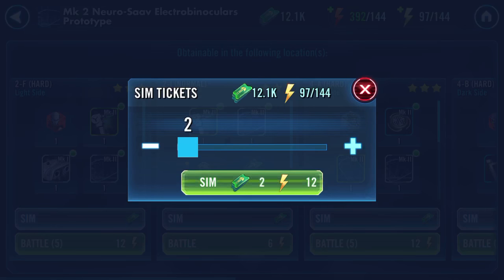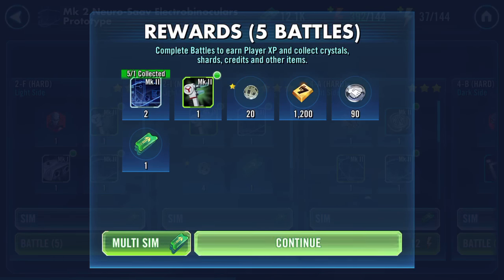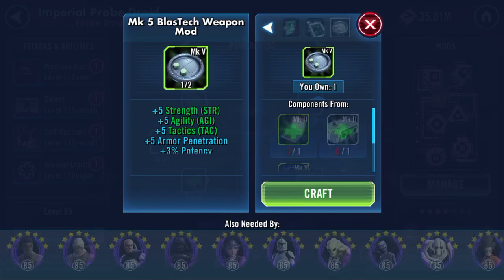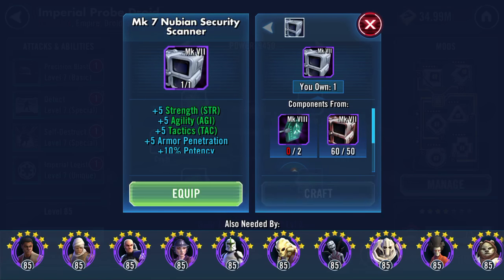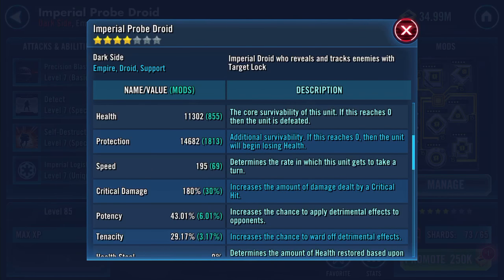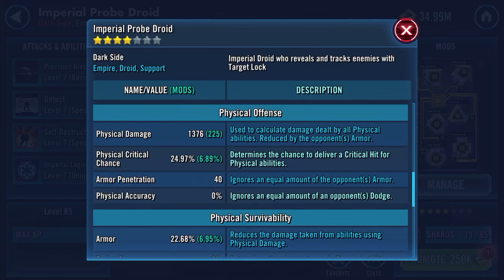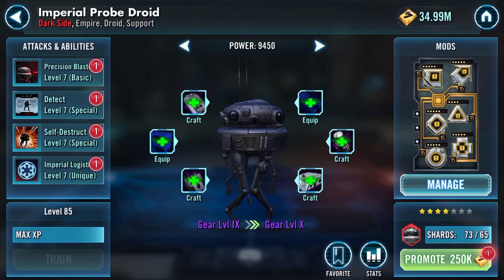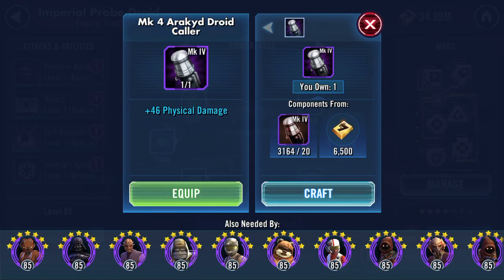I don't have any of those. Sorry, this is getting quite laboured. So we can have that. Let's do a quick review of stats: health 11,000, protection 14,000, 195 speed, 1,376 physical damage, 2,151 special damage, 19.25% resistance. So craft that and equip it, craft a few of those.